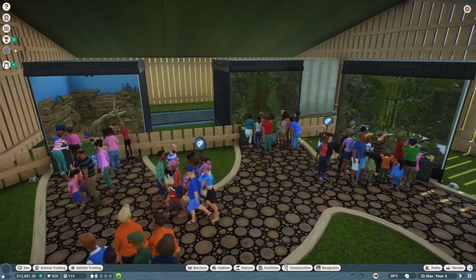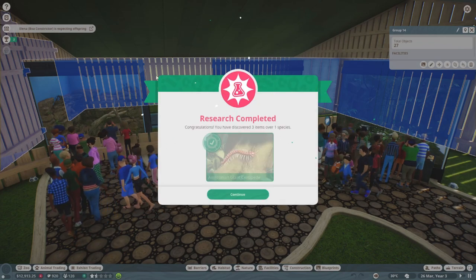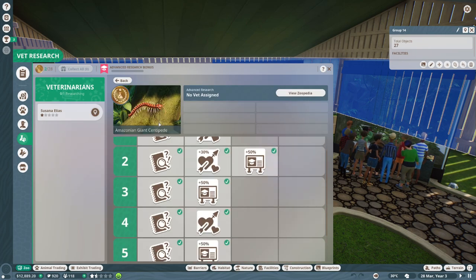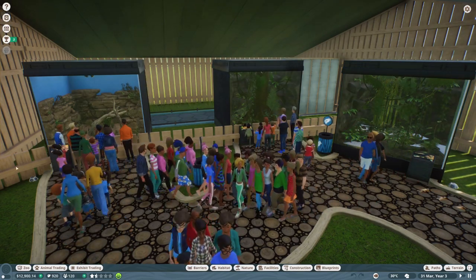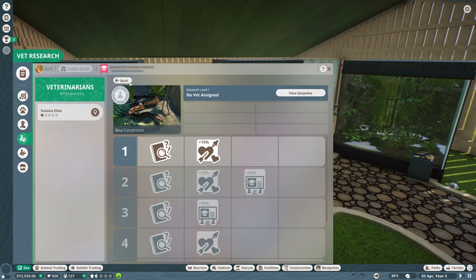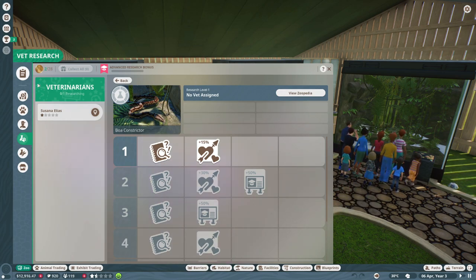We do have a few things going on — some of our vet research is in process. They are working on the Amazon Giant Centipede. The Amazon Giant Centipede is completely researched, so we can upgrade their habitat nicely. And then what we will do now is put the vet on the boa constrictor, because we have the giant desert hairy scorpion and the Amazon Giant Centipede fully researched. Let's go ahead and research the boa constrictor — we'll drag and drop the vet onto there.